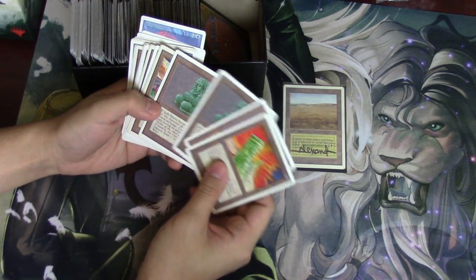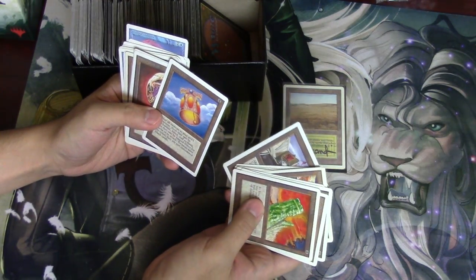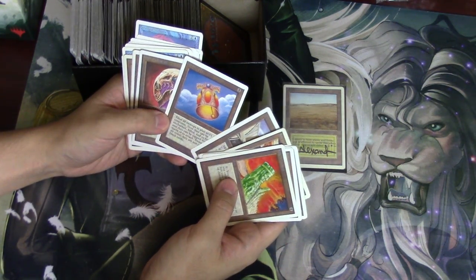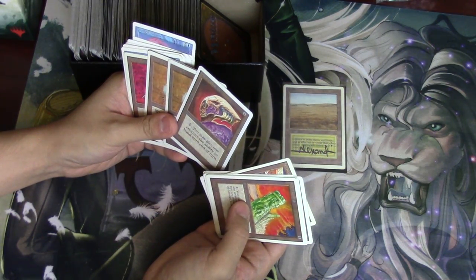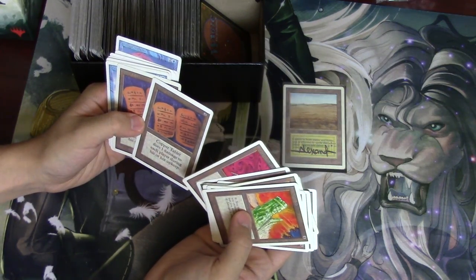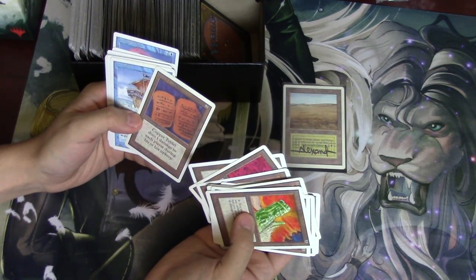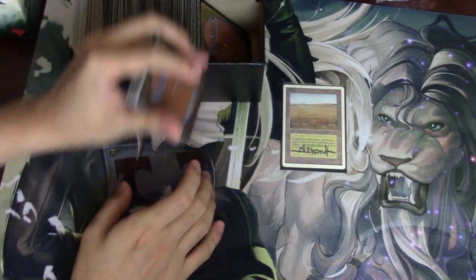Jade Monolith — I remember someone who collected all the Jade Monoliths, or Jade Statues, and that was like his only thing. Roc of Kher Ridges — I think that was a rare as well. Dingus Egg — I know that's a rare. Helm... look at this card. Copper Tablet. More Pirate Ships, man.